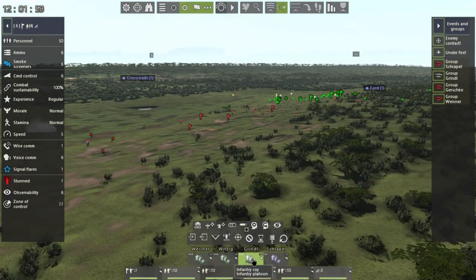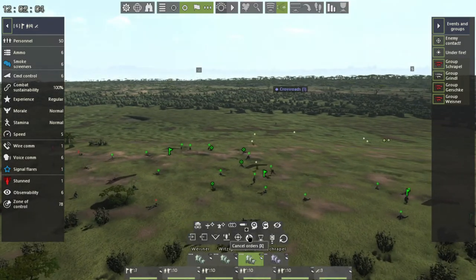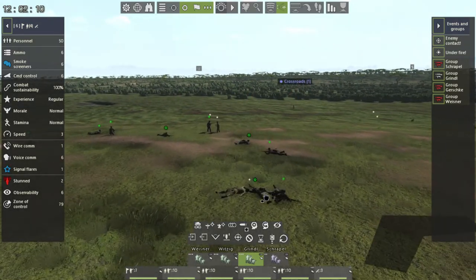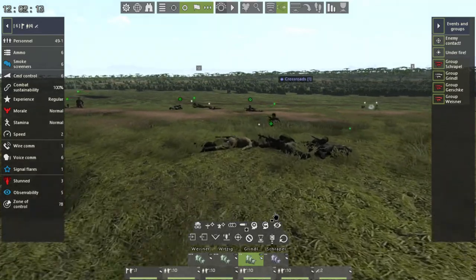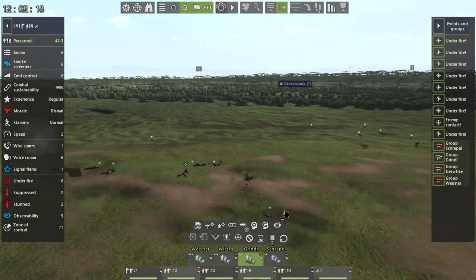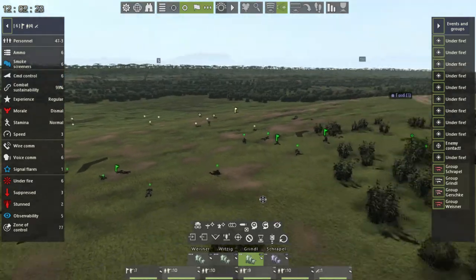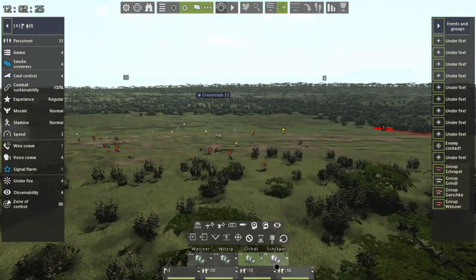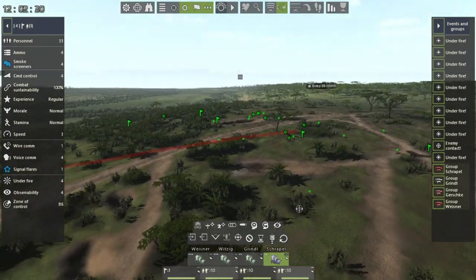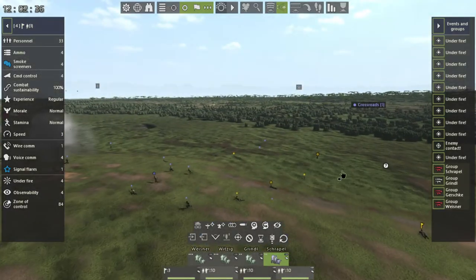Let's check our assault command — same thing going on over here. The computer has begun to turn fire at will on. Full fire at will has been turned on but no one is engaging. Let's check our attack squad — they are fully prone because everyone's come under fire, but they're not engaging with anyone.